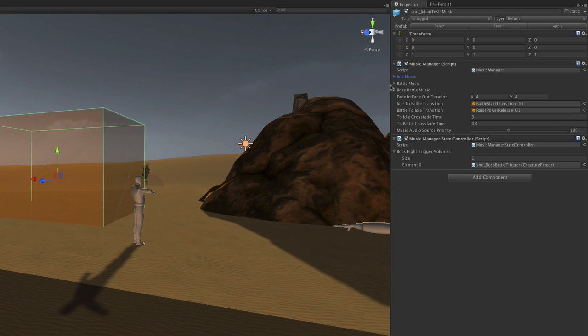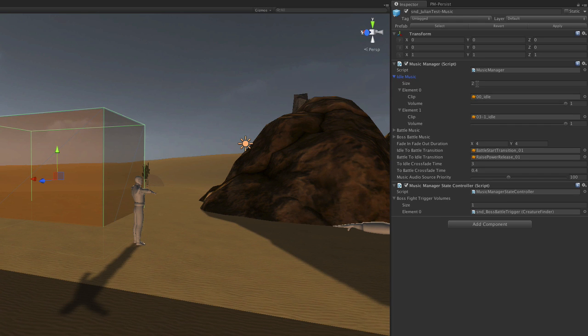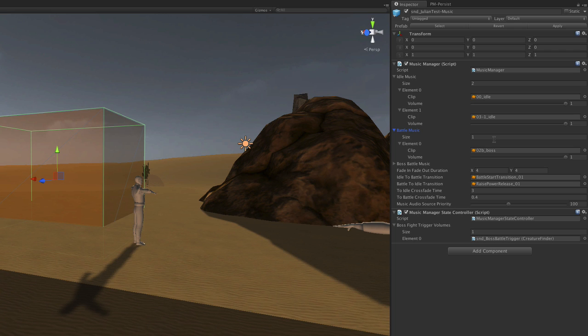I also re-implemented all the game's music with our new music controller. The controller lets me define how music reacts when you explore the world or if a fight occurs. For exploration and questing I can define multiple tracks and how they are going to be crossfaded. I have set 4 seconds fade out for the finished track and 4 seconds fade in for the new track that is about to be played. When a battle occurs I can define a second playlist, which currently holds one track.